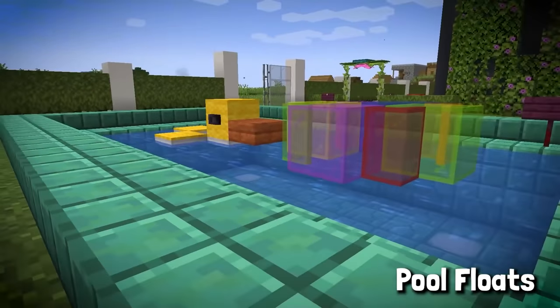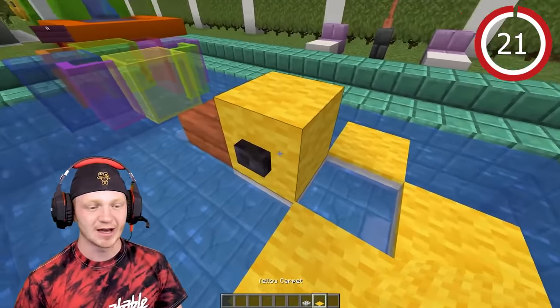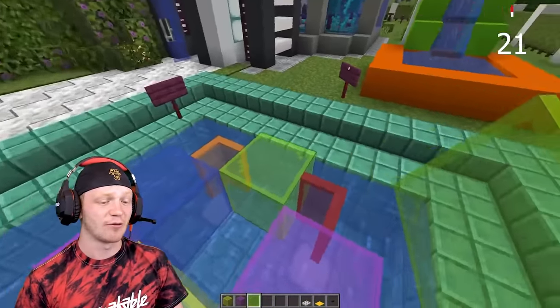These are so easy to make — just place down some trapdoors underneath and some carpet on top, and you have a pool ducky. It's just some stained glass and glass panes; you can use different colors.